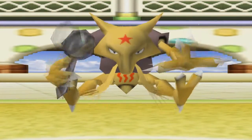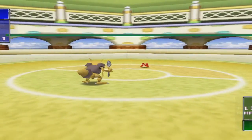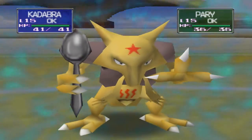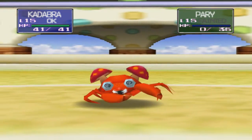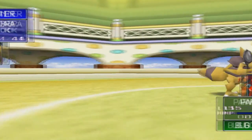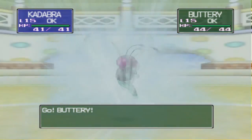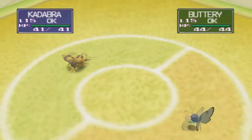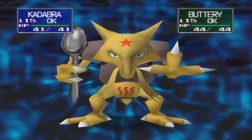We're putting Kadabra up first. It's a Paras — poor guy. Psychic attack, and I think we can one-shot pretty much everything he's got. And there it goes, down goes the Paras. Next up it's going to be a Butterfree — another Poison-type Bug. Psychic attack. It didn't quite take it out, but oh well, we'll take it.